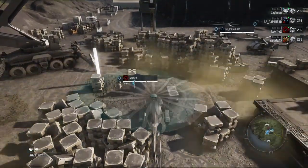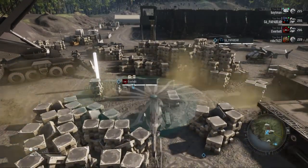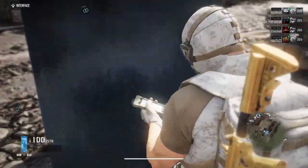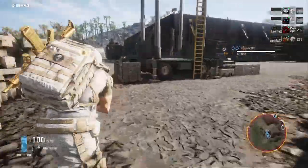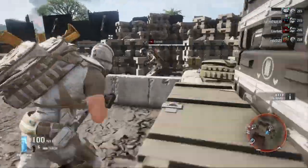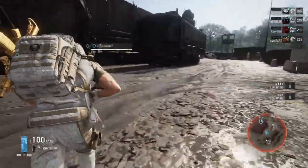First things first, when you arrive at the base you want to make sure the other three people are inside. Then as soon as you run over and hack the node, instead of staying in the circle, you're going to hightail it right into the Gargoyle arena.